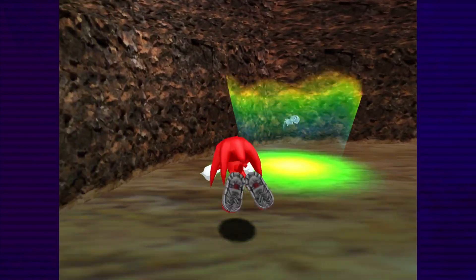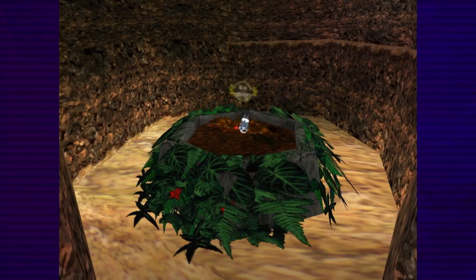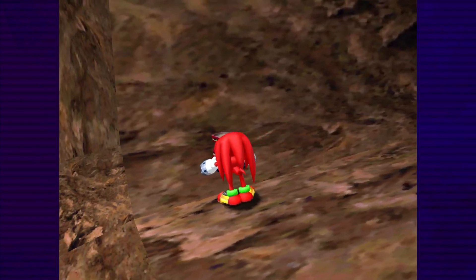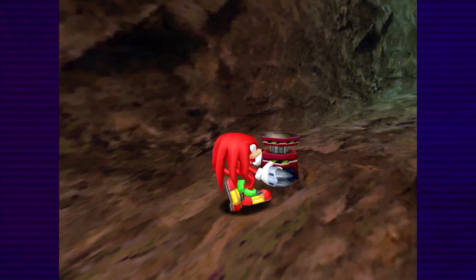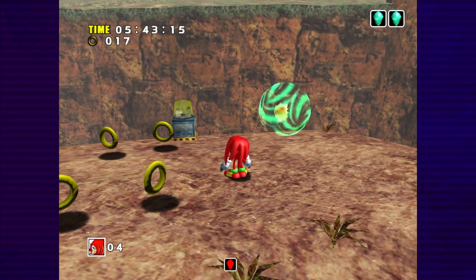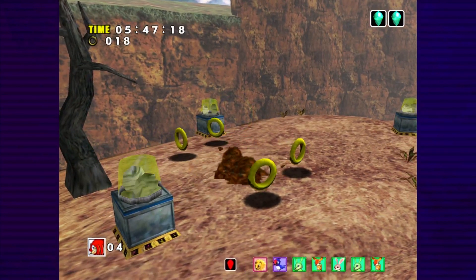After teleporting to Mystic Ruins, we obtain the Shovel Claw, allowing us to find buried items like the Self-Destruct button. We can't glide or punch while holding items, meaning we need to carry them on foot, which largely consists of zigzagging back and forth in narrow tunnels. This also lets us into Red Mountain, which, despite its vertical focus, is still easy.